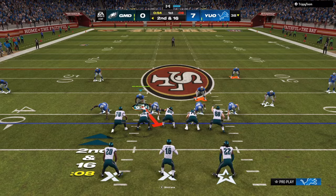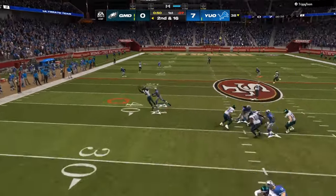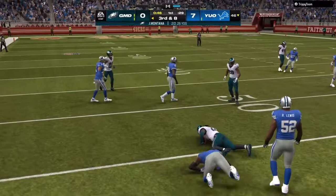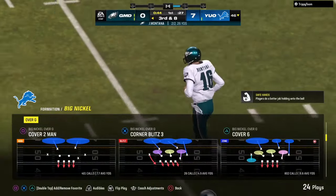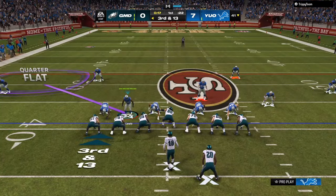Second and 16 after the coverage set, we run down — watch these routes. He throws it right there where it could have been an interception, we get a big hit and that's just as good. Third and eight — this defense is making your opponent take each and every read that is given to him.